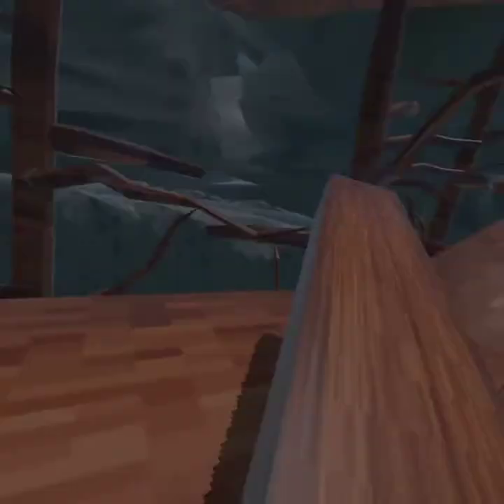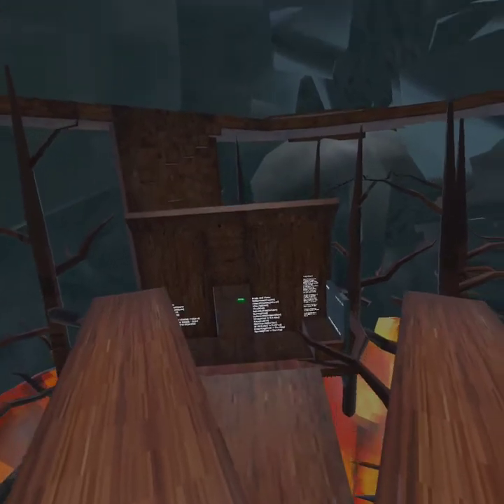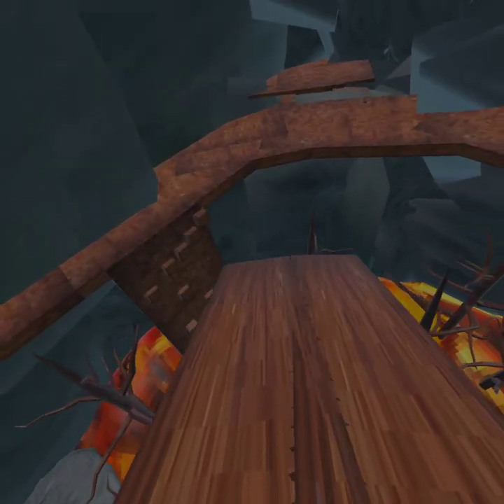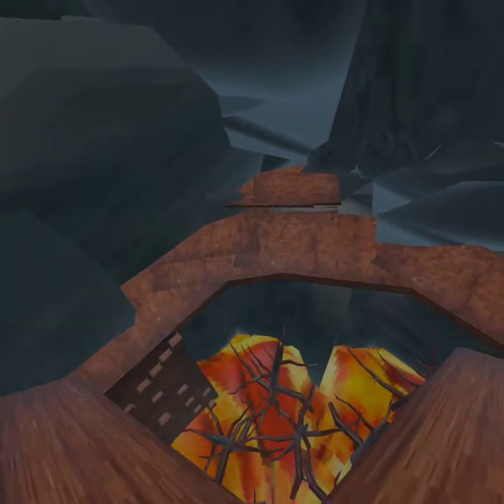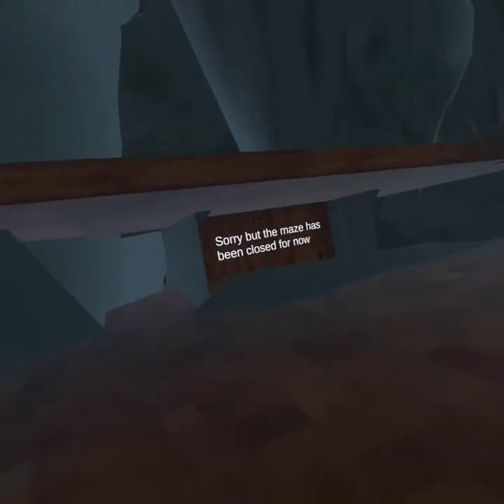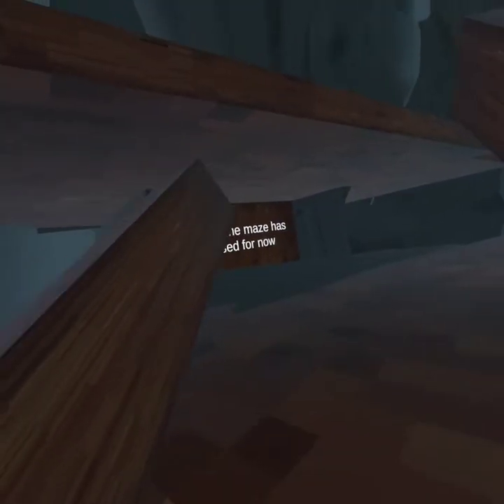How I fly up is I just put them in my chest like this, and then I'm flying forward. Boom! As you can see it says 'Sorry but the maze has closed for now.'